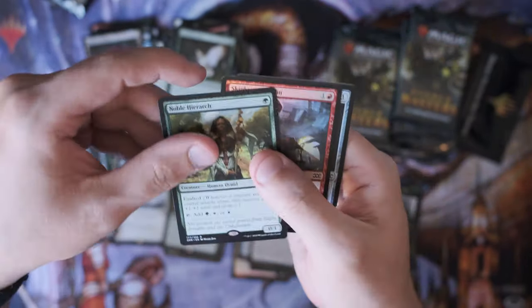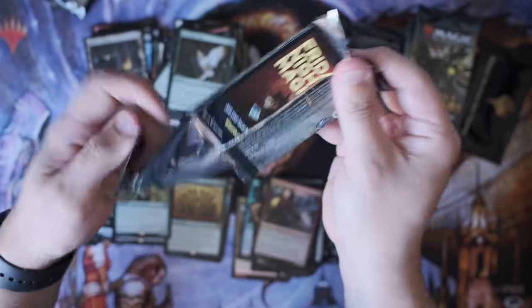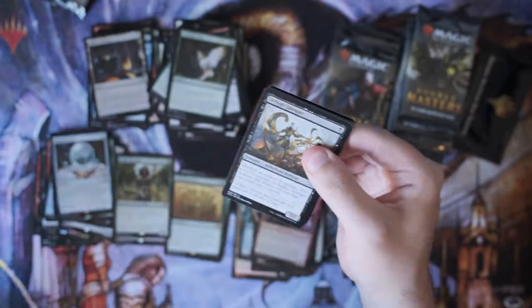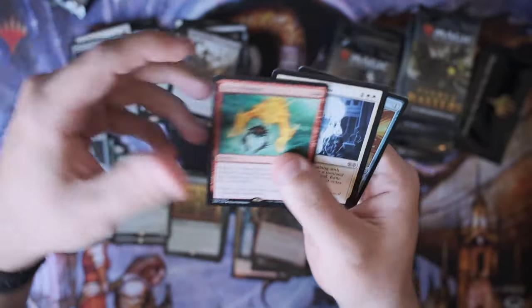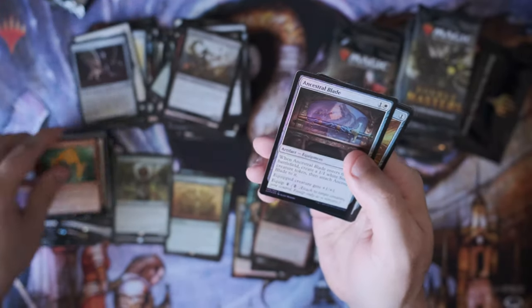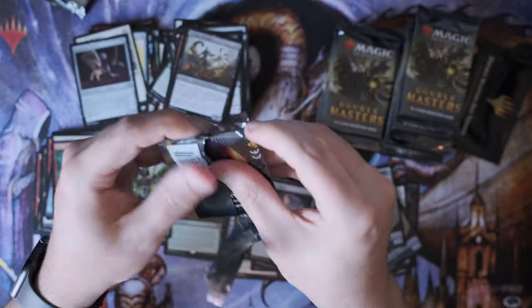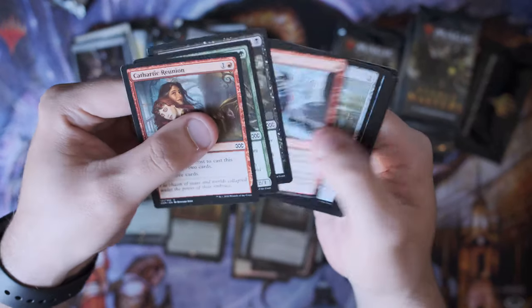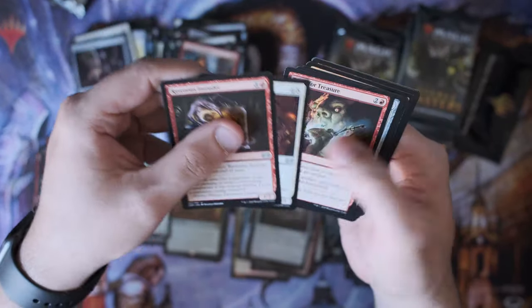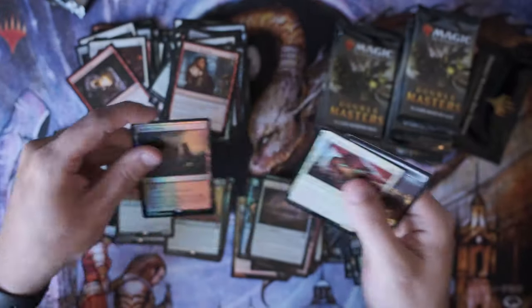Doubling Season — I'll take that — and a Noble Hierarch. Look, this set really stinks, and in no way am I going to get a foil Force of Will out of this pack. Just impossible. Heat Shimmer, Counsel's Judgment — still not bad. Do you think they're listening when I talk shit? Are they just going to give me better stuff? Is that the Wizards ninjas? Revoker, Tempered Steel, and a foil Grave Cairns — not bad.